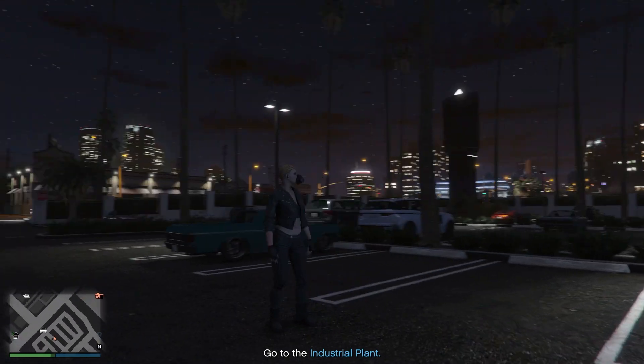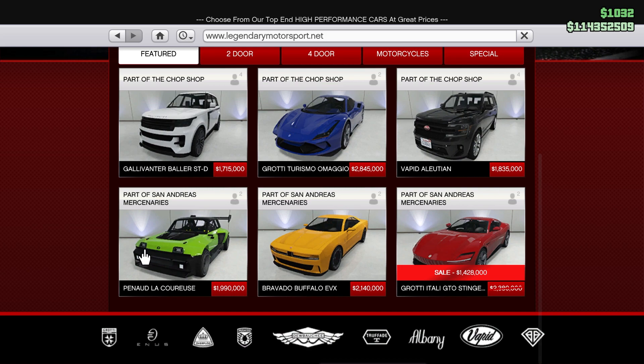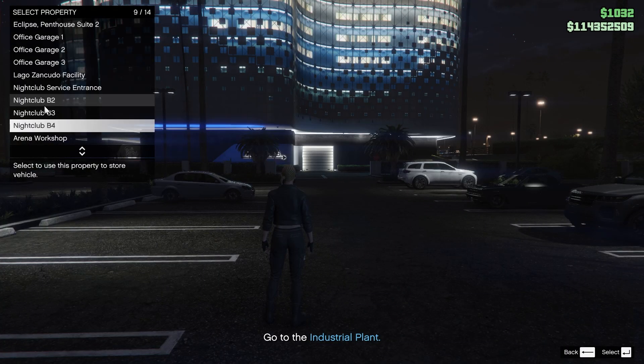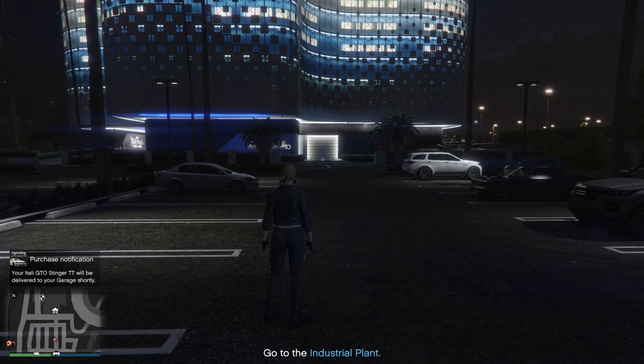What's up guys, it's Toxic Monkey, and today we're gonna customize another car from GTA 5. Last time we did this it was 1.9 million. Since this car is on discount, why not take the opportunity? Speed is not bad, acceleration perfect, braking okay, traction not bad. I'll see you guys when the car is delivered and we're gonna customize together — see if it's good, bad, or worth it to buy.